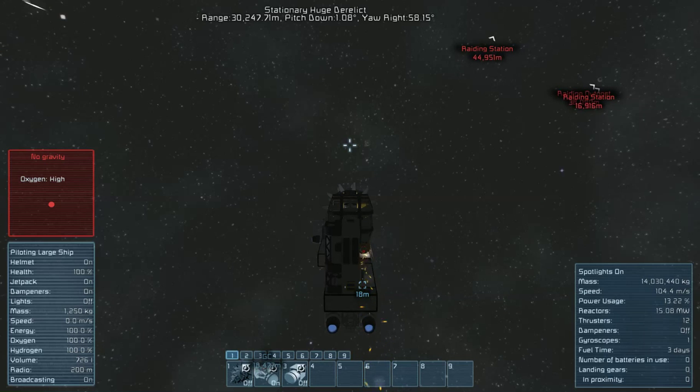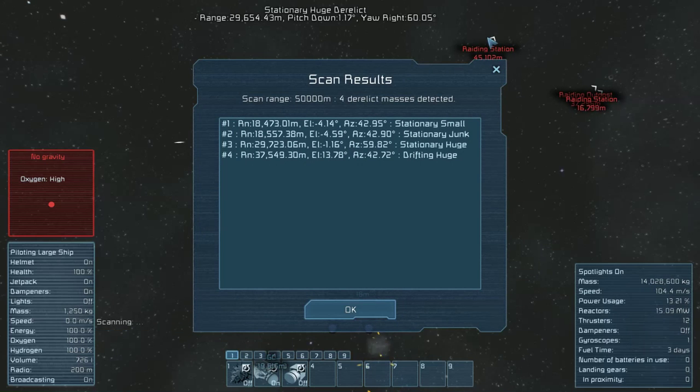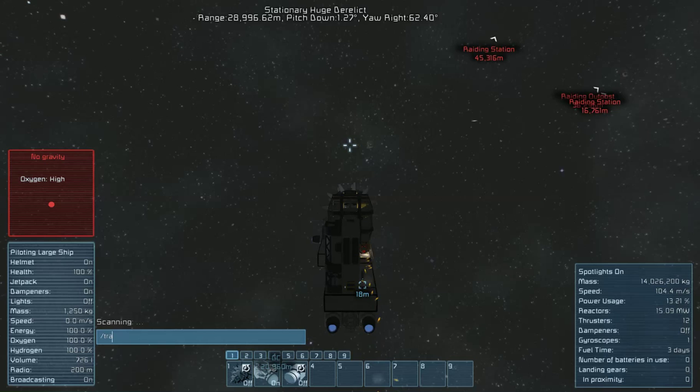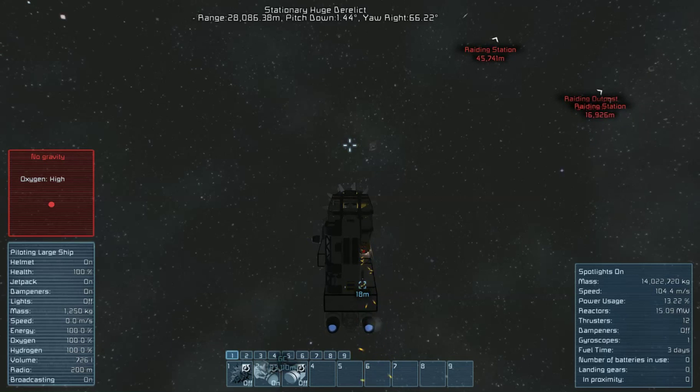Rating outpost, rating station — let's do another scan. Stationary huge is 29 away — that's our number three. Track number three. We're still heading straight at it, but we need to yaw right to go up and get around these rating stations. The closest one is 16 away — I'm hoping to see that number start going up. Yep — we're just passing it, it's on our right.